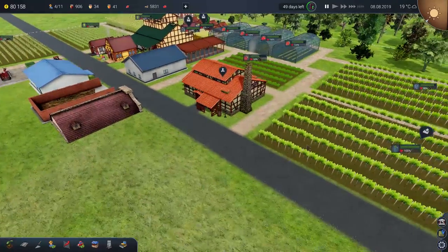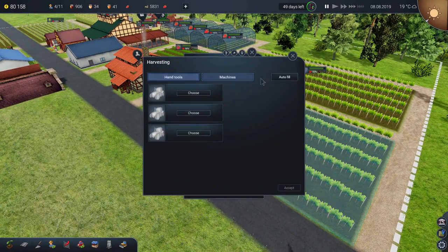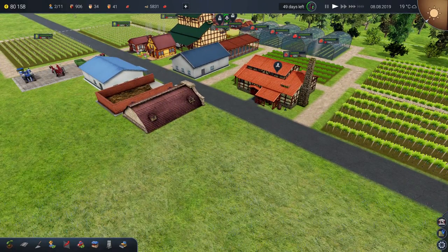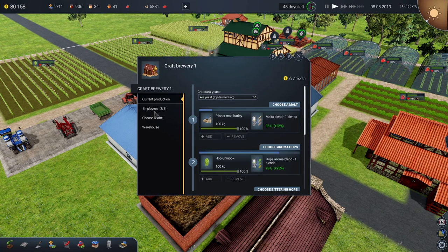The first thing we need to do is harvest these grapes, but we also need some people in here. So if we start the harvesting — machines go ahead and harvest this please. Mila and Jake, you get on with doing that. While they're doing that, let's move time on and get some more people in here. We need three people — we can have three people in there.